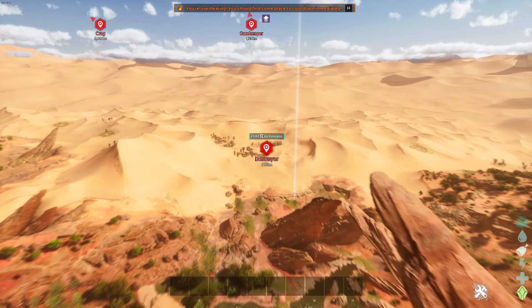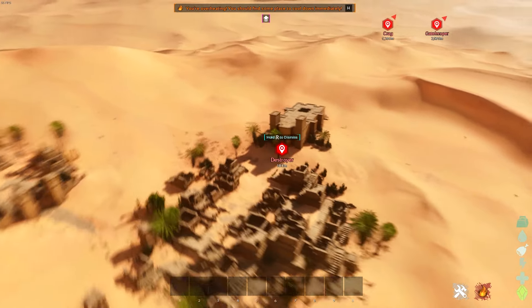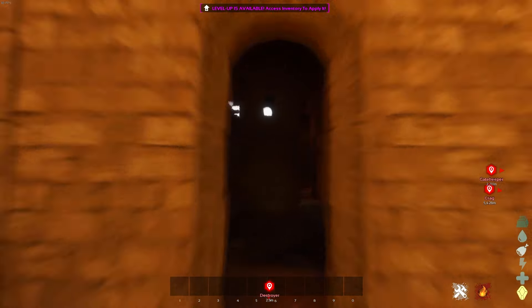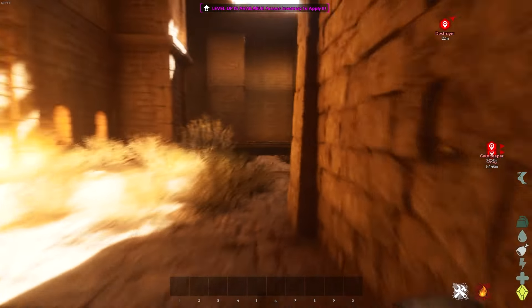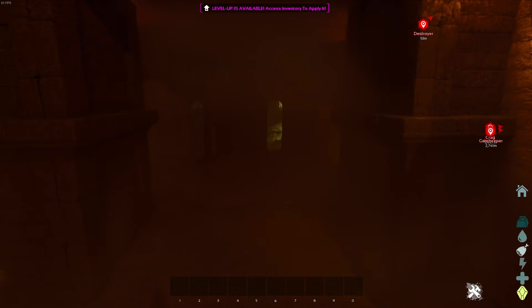The next artifact cave is possibly the easiest to find. The Destroyer Artifact Cave is in the biggest house in this little village in the desert. You can't really get lost — you'll find it right here. You'll have to run through the door, and the cave is down the staircase inside the building, which goes into the cave.